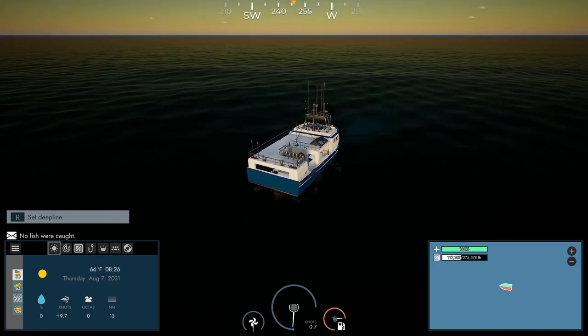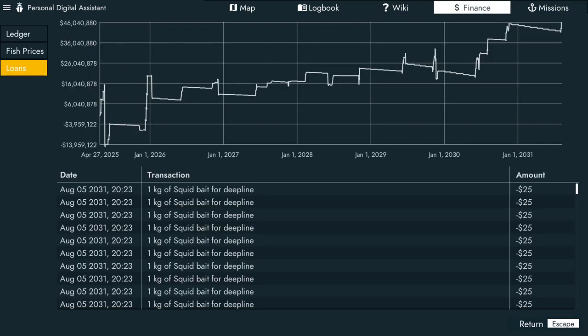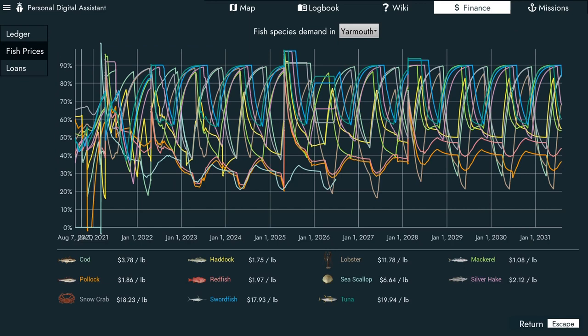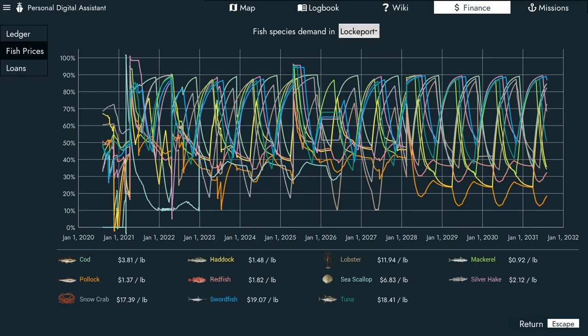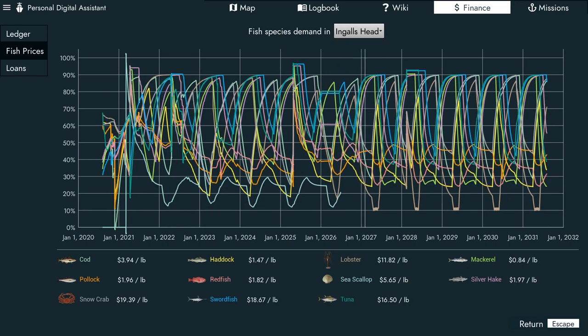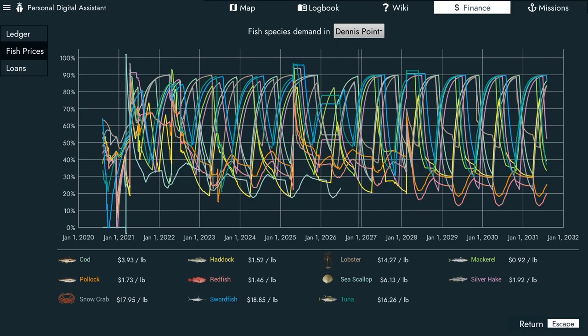We've got all of our fish aboard. Now we have to check where we're going to sell them. We go to the finance tab, go over to fish prices, and we see swordfish at Yarmouth is selling for almost $18 a pound. Lunenburg: $16.64. Lockport: $19.07 — that's not a bad price. Ingles Head: $18.67. Digby: $18.91. Lockport at $19.07 looks like the best price, so that's where we're going to go.